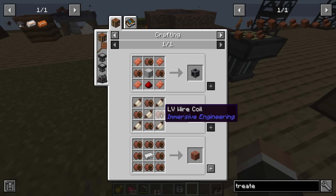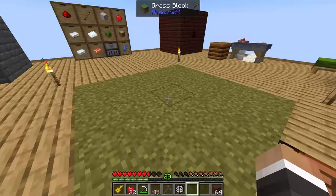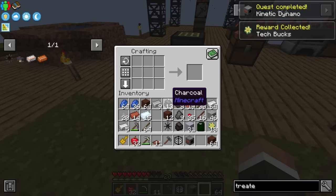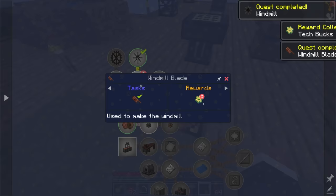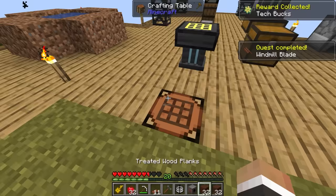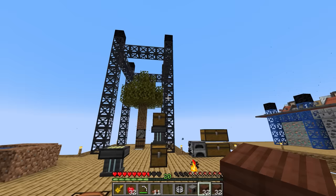Let's do that to get the LV wire coil. The kinetic dynamo requires eight of those, so we need to make one more batch of four LV wire coils. From there we can look at crafting up the copper coil block, and then with the copper coil block we can craft up a kinetic dynamo with one more iron, two more redstone, and an aluminum as well. Boom, boom — and then now we do need to make that windmill blade again. We're almost certainly going to need more than one windmill. The windmill itself is then created.